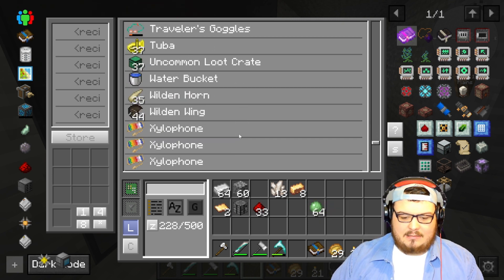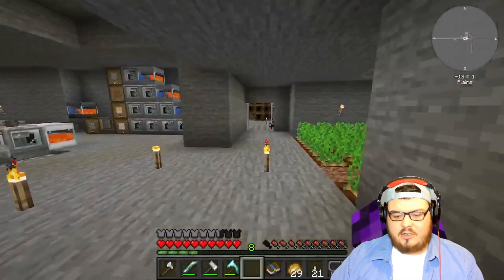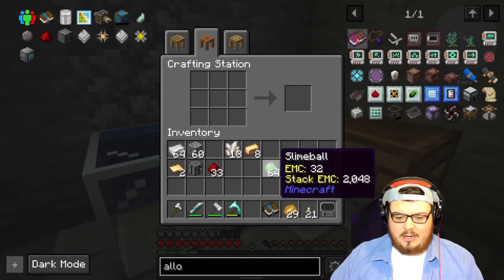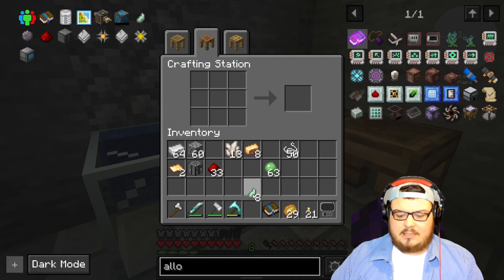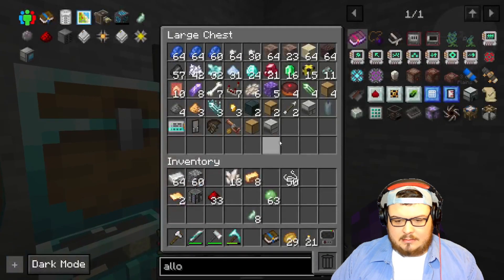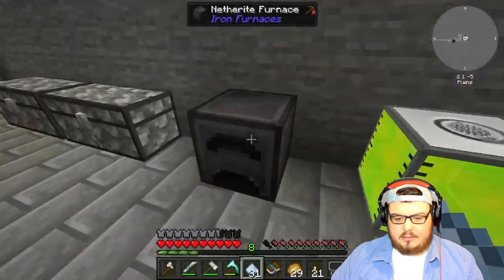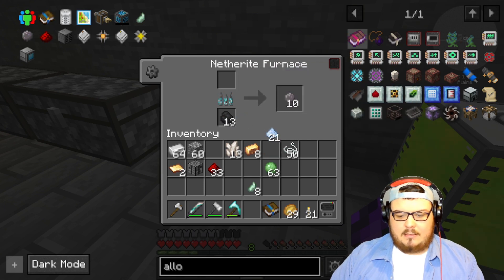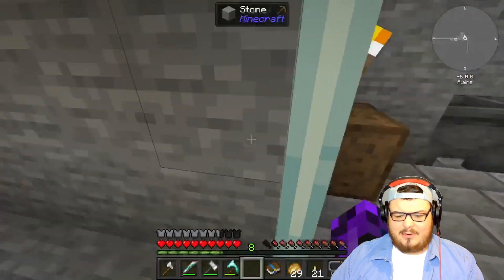We got ourselves plenty of materials — that should be more than enough. We put that in the middle, put string on each side, and we got processor bindings. For silicon, I know how we get that — we take this certus quartz dust and throw it in here, and it smelts up into silicon. There we go. Now I gotta figure out how these actually work.